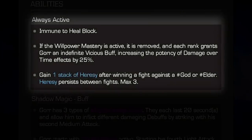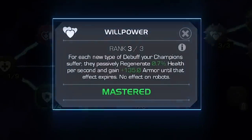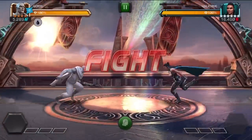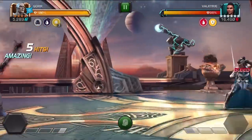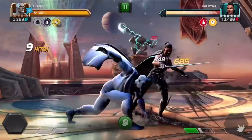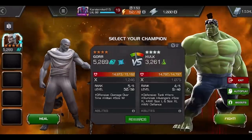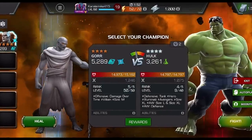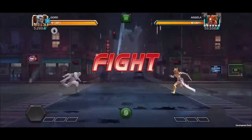Gore enters the contest with immunity to heal block. If the Willpower mastery is active, it's removed, and each rank grants Gore an indefinite Vicious buff increasing the potency of damage over time effects by 25%. Also, after winning a fight against a god or elder, Gore gains one stack of Heresy. Heresy persists between fights and maxes out at 3.